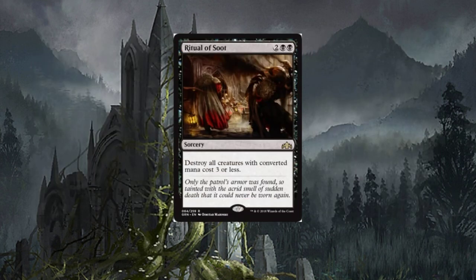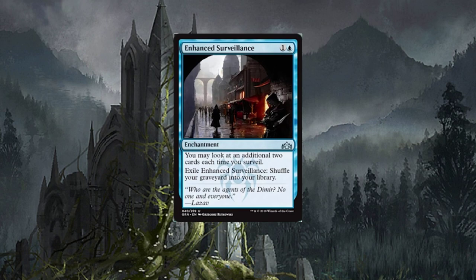Ritual of Soot — four-drop sorcery, destroy all creatures with converted mana cost three or less. It looks pretty decent, but this is probably going to be sideboarded. I can't really see too many decks running this in the main. We've seen similar cards before, and this one's comparable, though the previous version cost five and prevented regeneration on top of it.